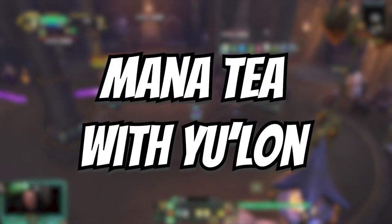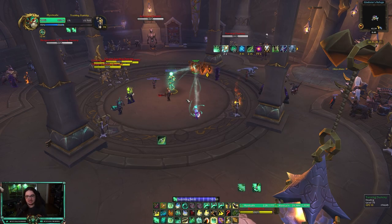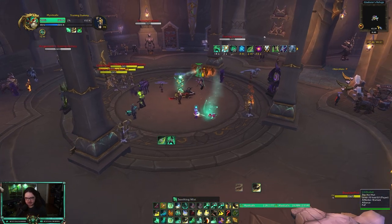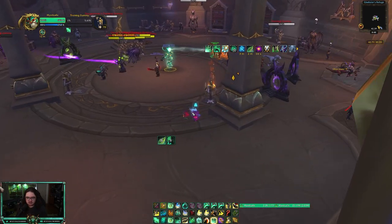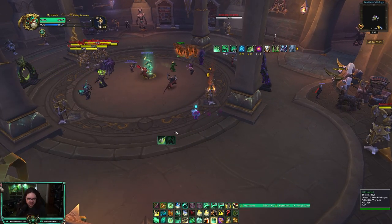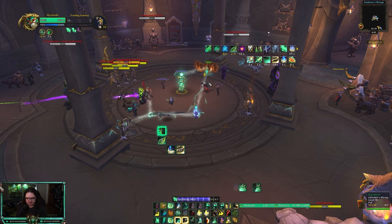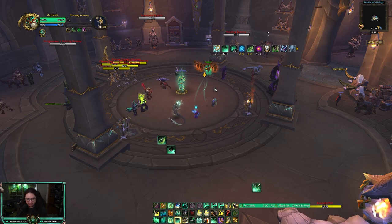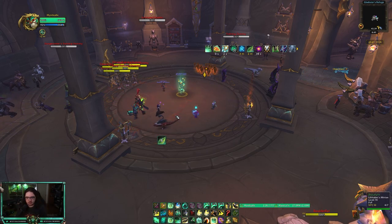You can go even lower. When you have Yu'lon available — which reduces the mana cost of your Enveloping Mist by 50% — you stack that on top. So you have 50% from Manatee, plus Cloud of Focus, plus Yu'lon. What I do is: Yu'lon first, then Manatee with about eight stacks, then Soothing Mist into Thunder Focus Vivify, Vivify, into Enveloping Mist — and it costs 1,200 mana. You're reducing Enveloping Mist from 12,000 mana down to 1,200 by stacking all your mana reduction buffs: Cloud of Focus, Yu'lon, and Manatee.